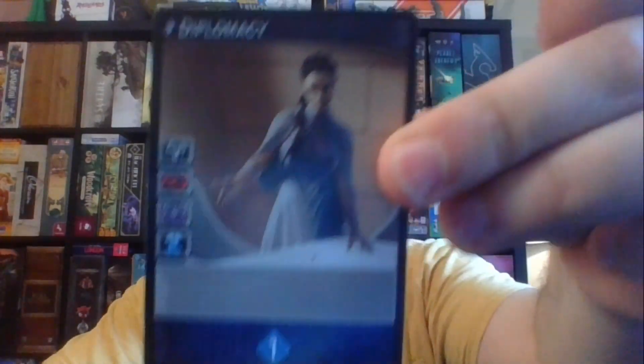So quick overview: Dune Imperium is based on the Dune IP, and the art is snippets from the actual Dune movie series, which are pretty cool. In the game you're racing to be the first person to score 10 points — there's a track on the player main board where you're working to get 10 — and you do that by satisfying victory point requirements.